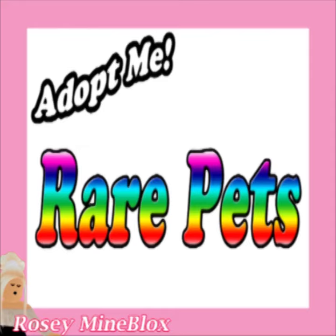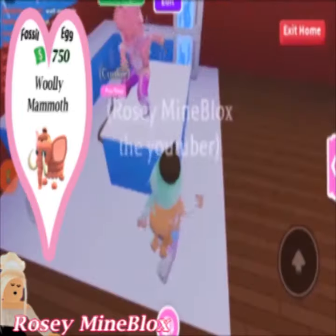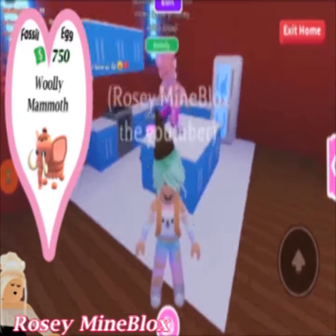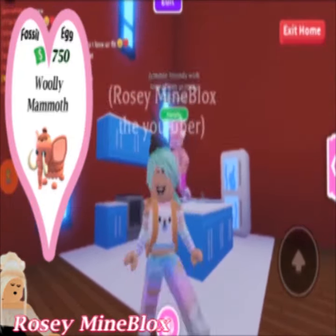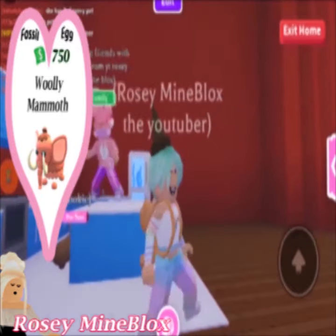This is what we came in for! The Woolly Mammoth is classified as a limited rare pet in Adopt Me. It was released along with the fossil egg on October 10, 2020. It can be hatched from the fossil egg, which costs 750 bucks.